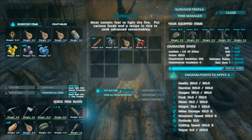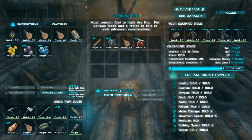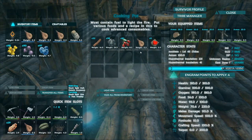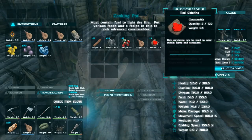Wait a few minutes for the dye to cook. And there's your dye. You'll notice that it's used your water up, so you'll need to add a new one. Each one gives you 5 dyes.